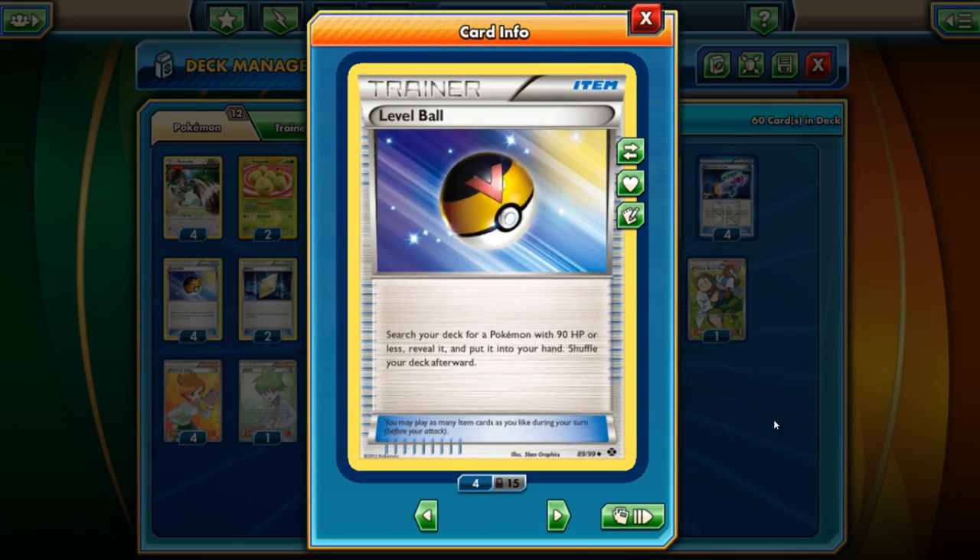Now you may be thinking — wait, Level Ball? This is Expanded, and yes, this is Expanded. I'm playing Expanded because Level Ball is reprinted in Bandit Ring, also known as Ancient Origins. That set is already out in Japan — came out around June 15th or 20th — and it's going to be coming out to us in the U.S. and the rest of the world soon. So Level Ball is back, guys, and we're going to get to use it.